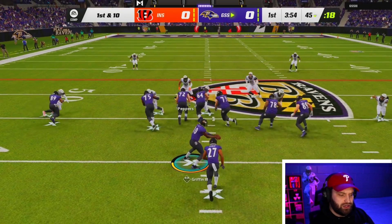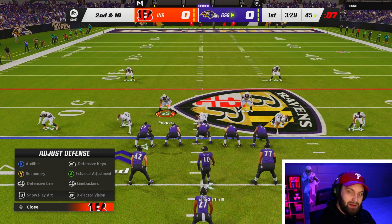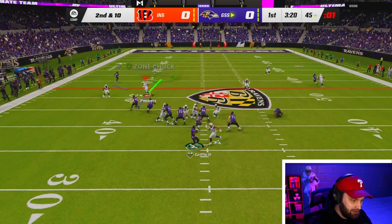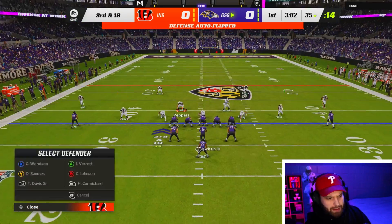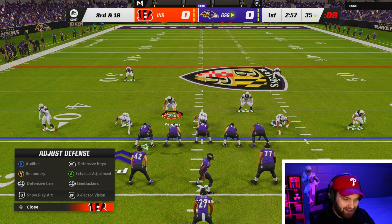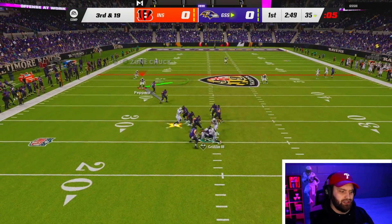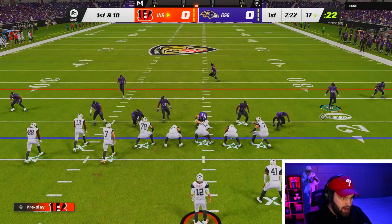It looks like we're playing a Ravens theme team — that's why he has RG3 in the game. JK Dobbins going down pretty easily. They have that 400-pound running back and that card's actually not bad for being such a low overall, because he's just gonna fall forward no matter what. Chase Young got an instant shed right there — beautiful play. We might be getting the ball back fast. He's in the Ravens playbook too. Another sack on a four-man rush — I did not really blitz much but we got home.